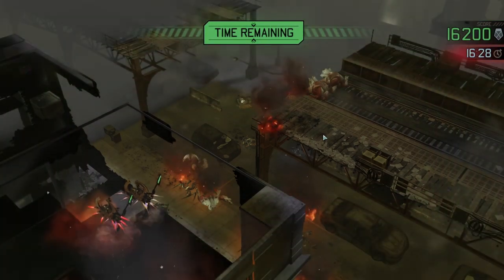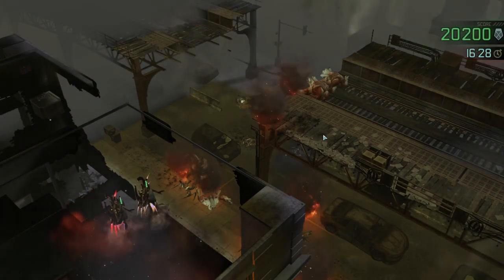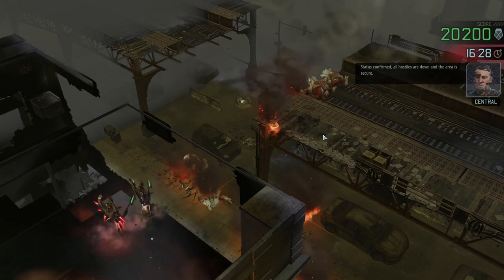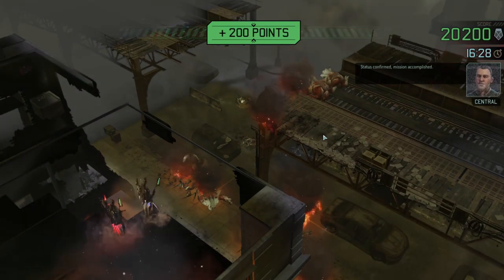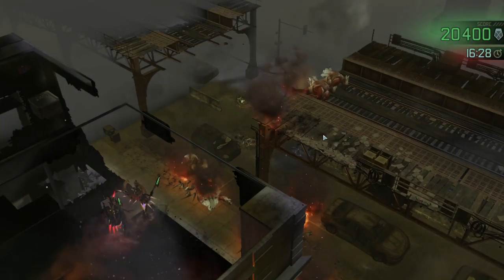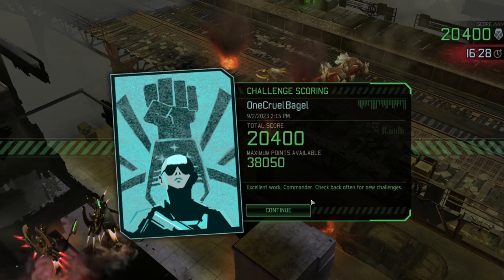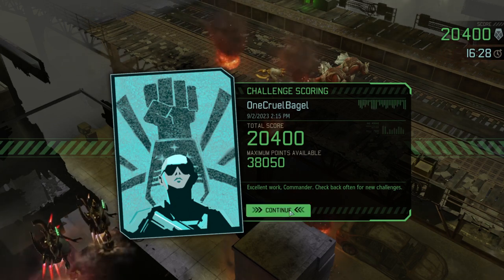There are a couple of things I could have done differently. I think if I'd gone for the MacGuffin a little bit sooner from the beginning, and also made sure I only activated one pod at a time, I might have been able to take out the Chrysalids first before alerting the second pod. I've only got about half the maximum available points, so I think this is going to be another one where I'll try it again.